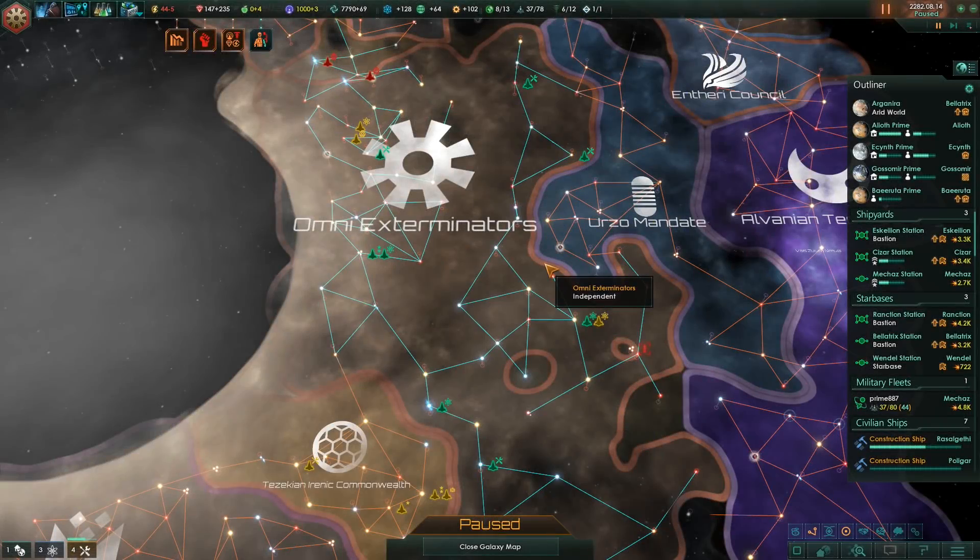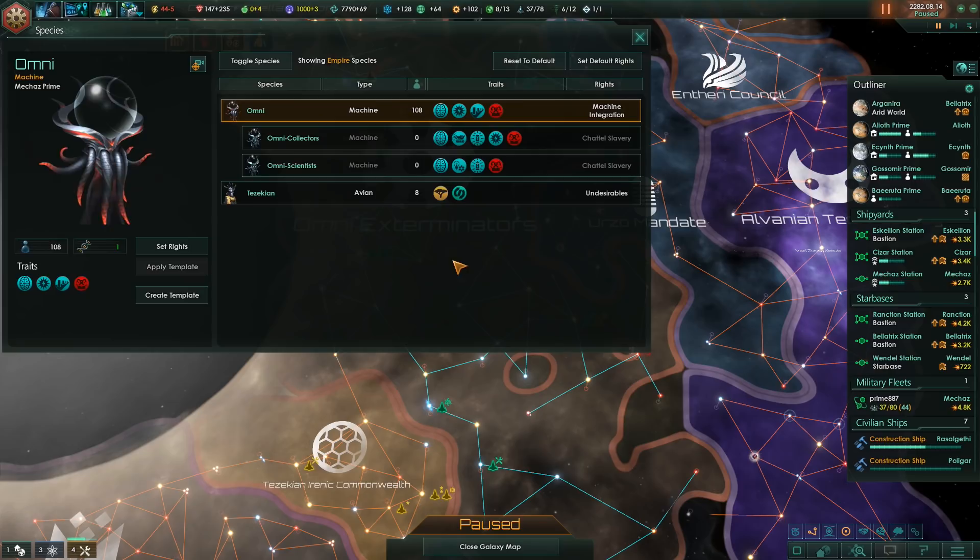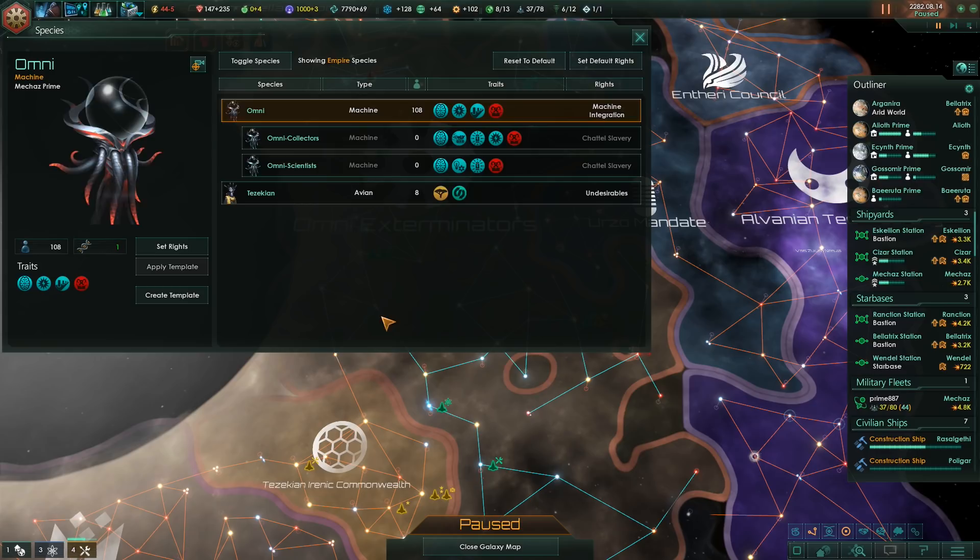Hi everyone, welcome back to some more Star Wars Distant Stars. I created two modified pops to take advantage of Robo modding - I'm going to use one for science and one for minerals and energy. I could do a lot more micromanagement than that, but this is going to be fine.